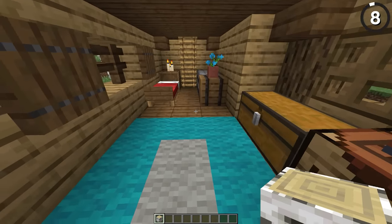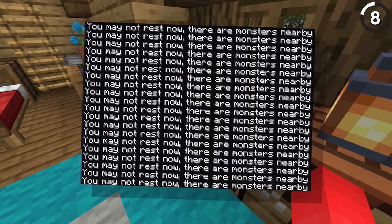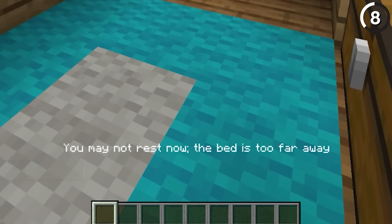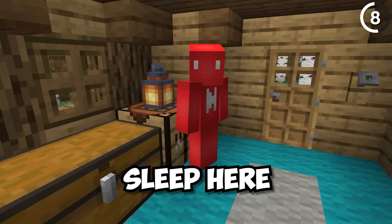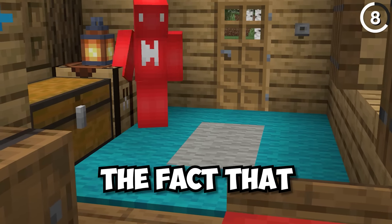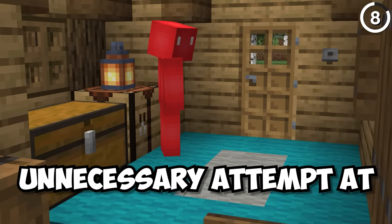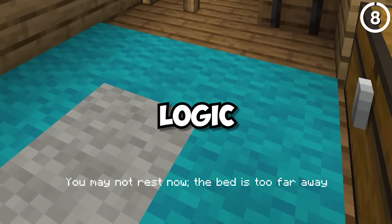Nobody likes it when you're ready for bed and told you can't sleep. Not just the message about monsters nearby, but specifically the one that says the bed is too far away. Hold on — it's close enough to click on, so I thought I was well within my rights to sleep here. But no, this is a special case. Considering no other block in Minecraft shares this behavior, it feels like an unnecessary attempt at realism that breaks the game's own internal logic.